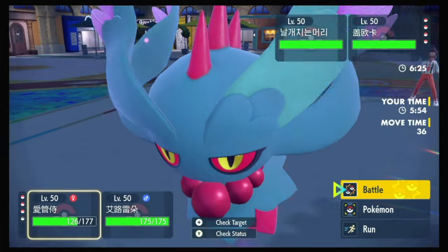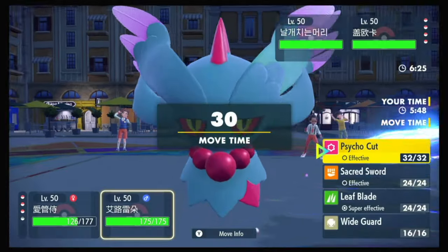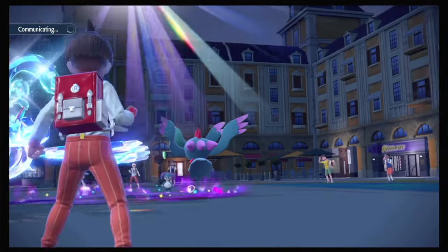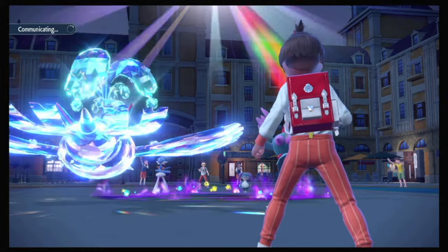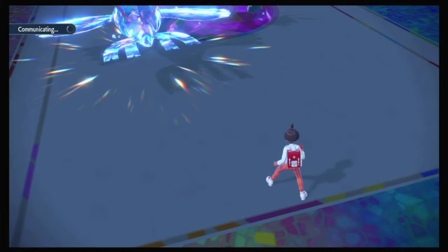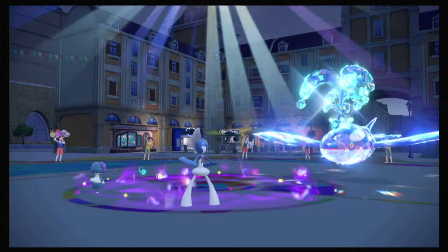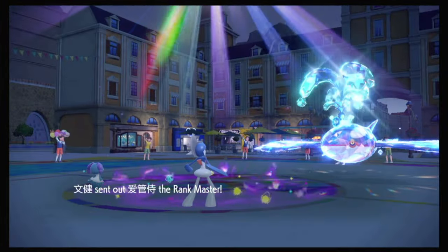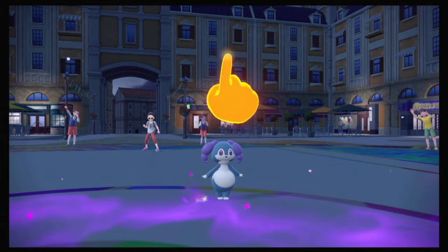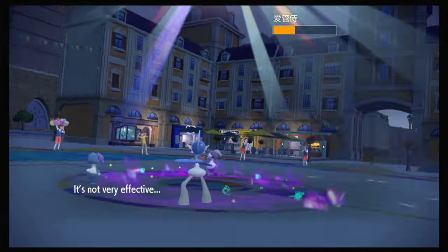Kyogre probably swaps, and I'm not too scared if it doesn't. So I'm going to click Follow Me and Psycho Cut the Fluttermane. I could have brought in Torkoal, but I don't want Torkoal on the field if Kyogre's in the back. Oh! Fluttermane is swapping, Kyogre's staying in — that's interesting. This Follow Me covers for the Hydro Pump. Good damage too.